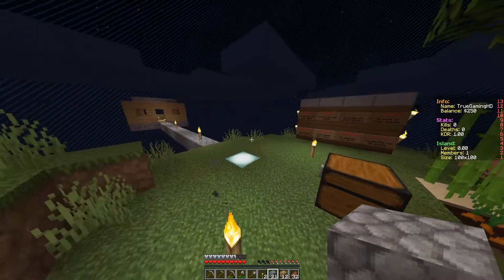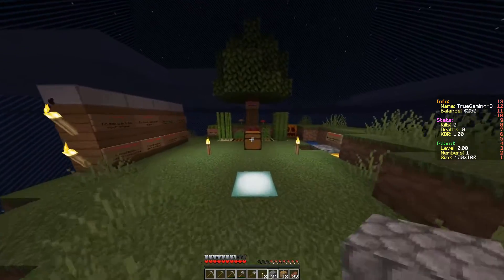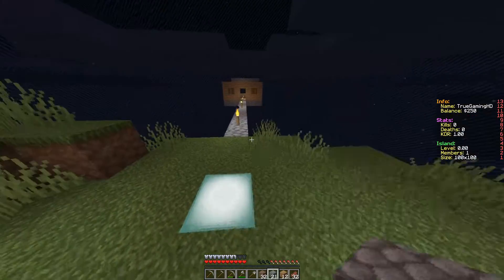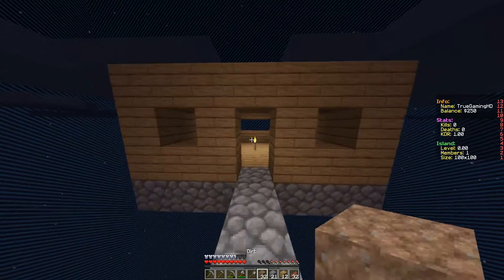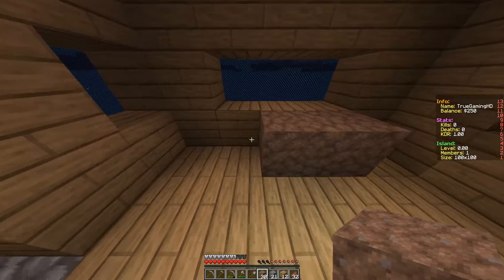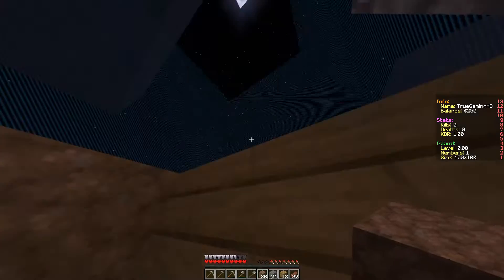Alright, I've got 21 cobblestone. I've got some dirt here as well, so we can use that to nerd pole — or whatever you call it. I don't know if it's actually called nerd pole. We're just going to build a basic staircase here.